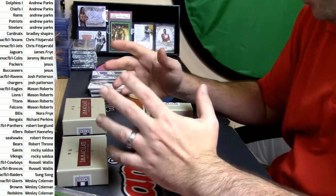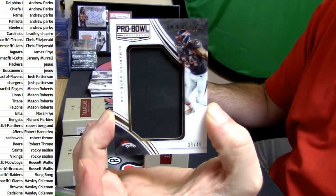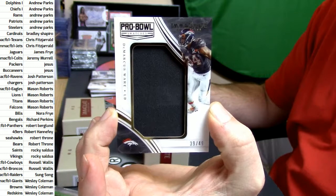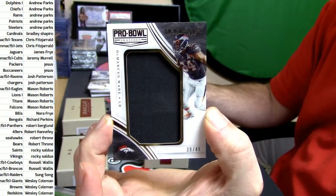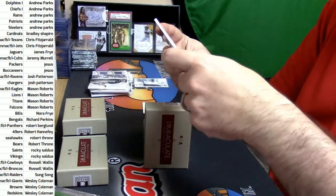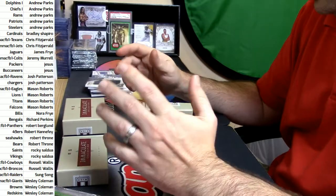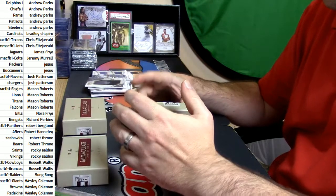Yeah, yeah, yeah. 39 out of 49 — I think he's like a 50-year-old — the Marcus Ware. Pro Bowl Warren patch swatch. It's acetate, which is shiny and pretty. Three color. It's a good player.